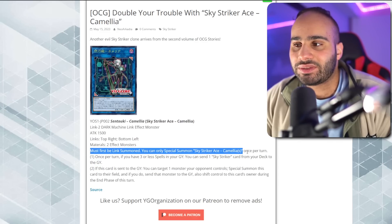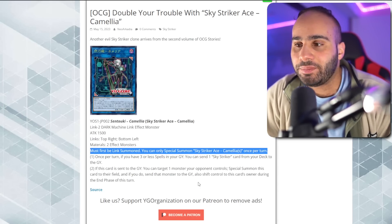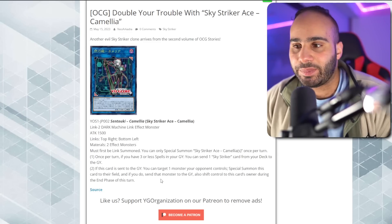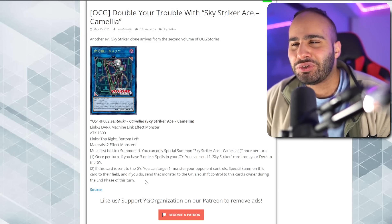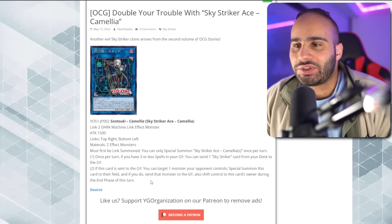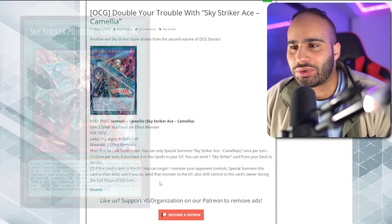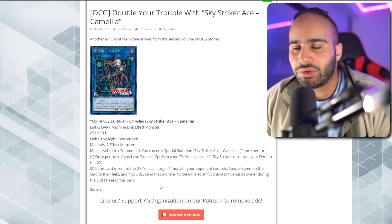Basically, you cannot use the second effect of this card if you already summoned it that very same turn, because you can only Special Summon Sky Striker Ace Camellia once per turn. If you summon it on your own turn and then link it off, you can't use the graveyard effect. But if you use this effect on your opponent's turn — which is definitely doable — you can actually interrupt your opponent. Against Kashtira you can cook them completely by giving them a monster they really don't want. If you have this along with Linkage, you can send Camellia to the graveyard on your opponent's turn as an extra interruption on top of Widow Anchors and Shark Cannon.